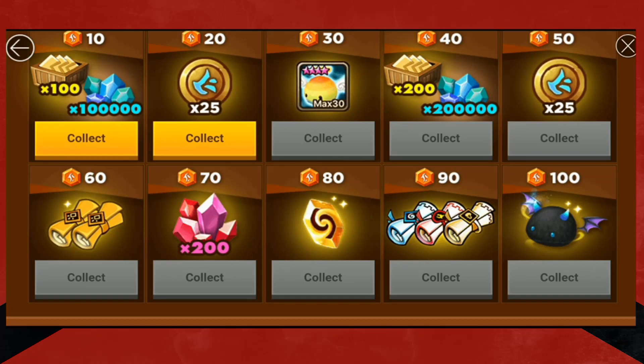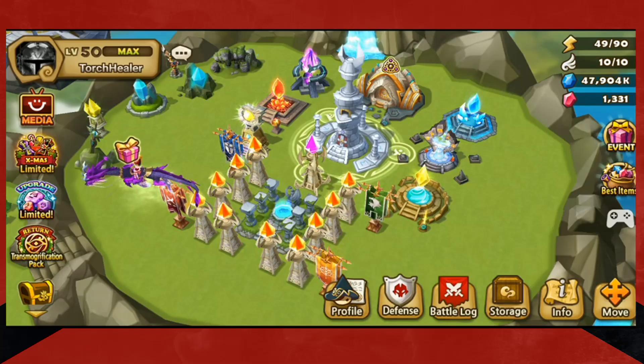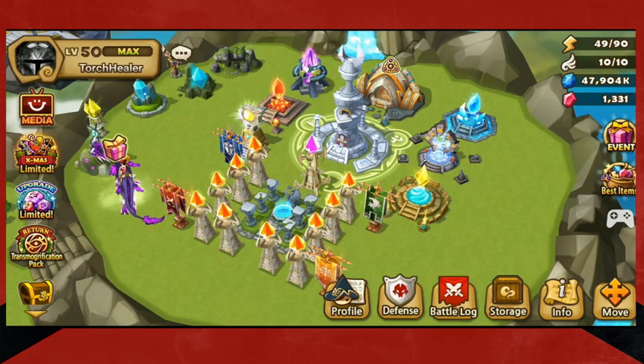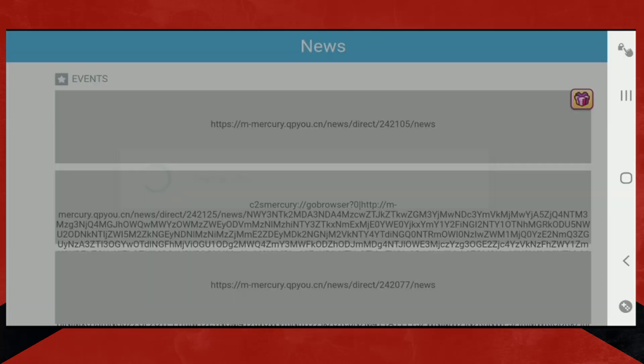You farm, you'll get mystical scrolls as you farm. You can get mystical scrolls through events. And not only that, this event just is coming to a close pretty soon, but they literally give you a four-star monster.